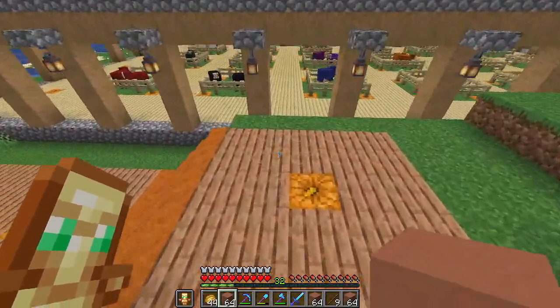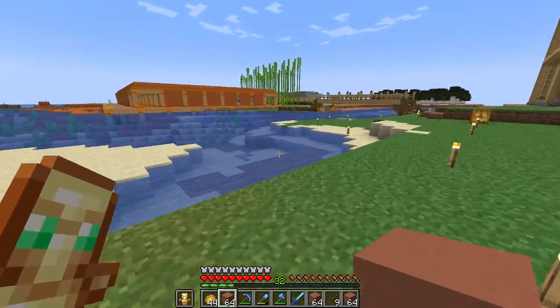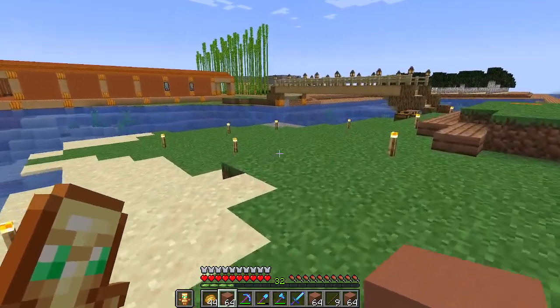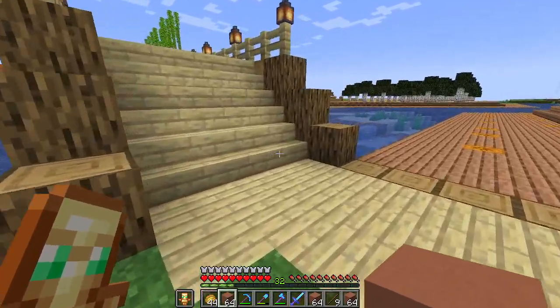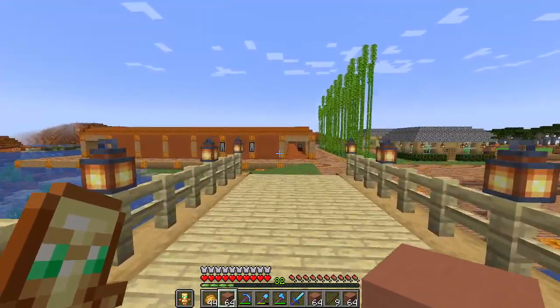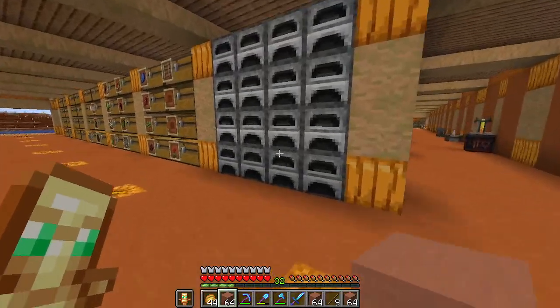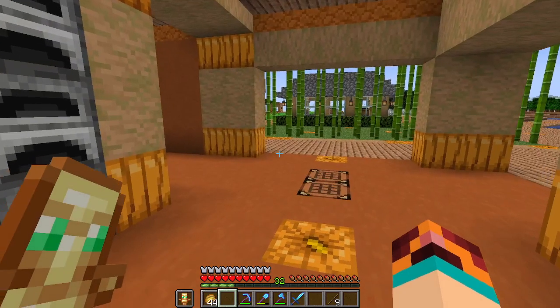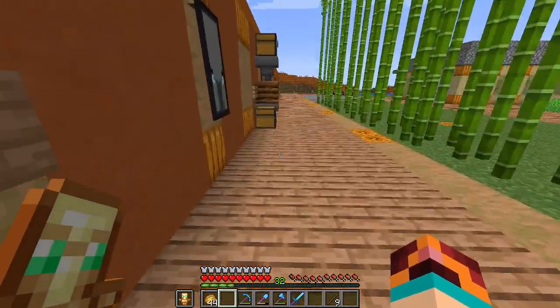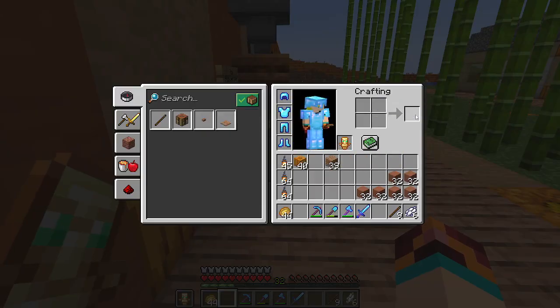We're gonna go ahead and get this dyed, and then we will go ahead and work on what else we might need. We are gonna have to go to the Nether to get a ton of lava — that is something I'm going to have to do. But I have an idea as to how to speed this whole process up here, and we will need a couple things of white dye.